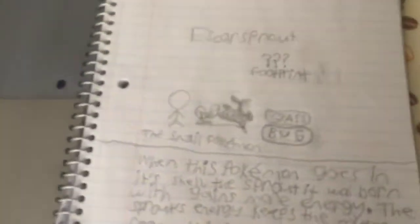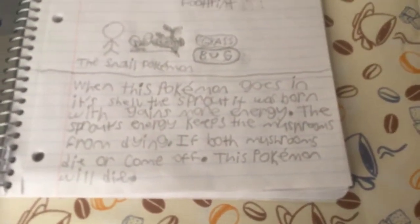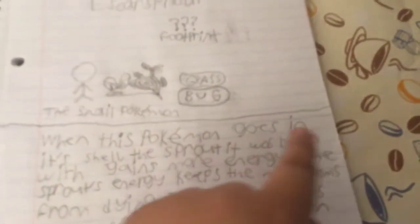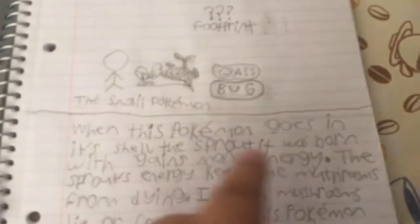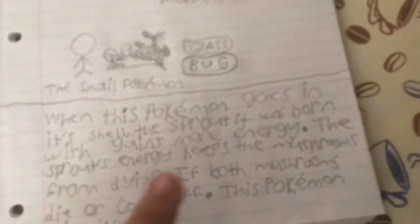Here it is. I'll give you a look at this. Number one, the first Pokemon — this is its name, has no footprints, and this is its size compared to the Pokemon. Grass and Bug type. I'll give you some time to read the Dex entry. Okay, I'll just read for you. When this Pokemon goes in its shell, the Sprout it was born with things more energy. The Sprout's energy keeps the mushrooms from dying. If both mushrooms die or come off, this Pokemon will die. Look at the little mushrooms right there.